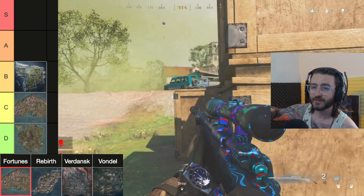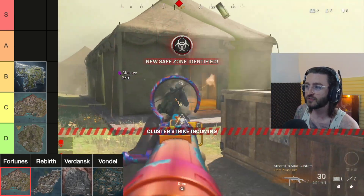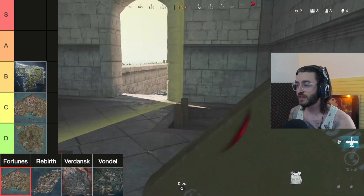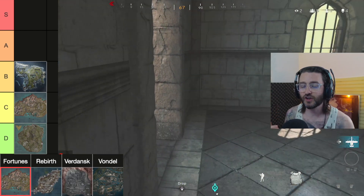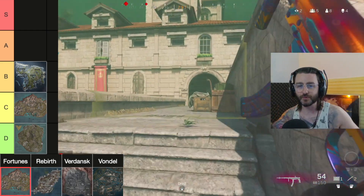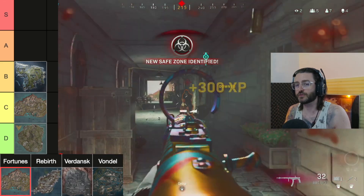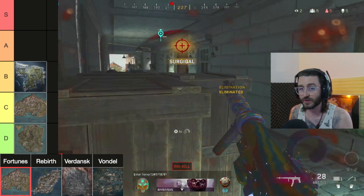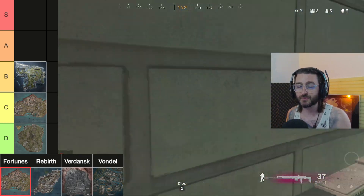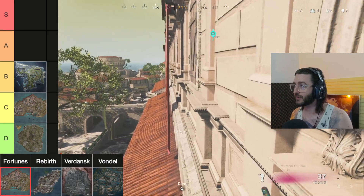There were literally three levels to the map: higher levels inside buildings, ground level, and waterways underneath with unusual cave systems that didn't need to be there. I can't believe they haven't learned from Piccadilly — the worst map in history — with people left, right, up, and down everywhere. People like head-on gunfights where you can see who you're going up against and both players lose a bit of health; whoever wins is probably the better player.